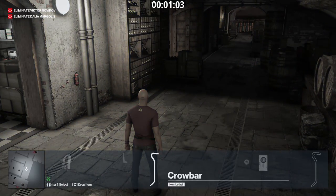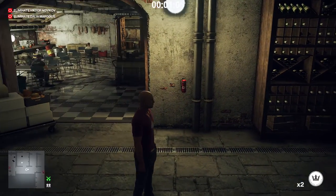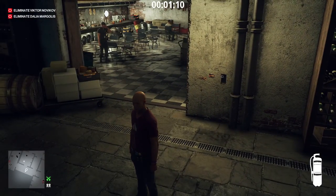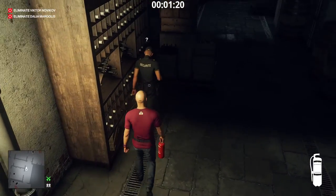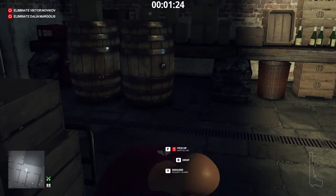Next on the list is the security guard disguise. Throw a coin in this corner. Let's get him out of the way, shall we?